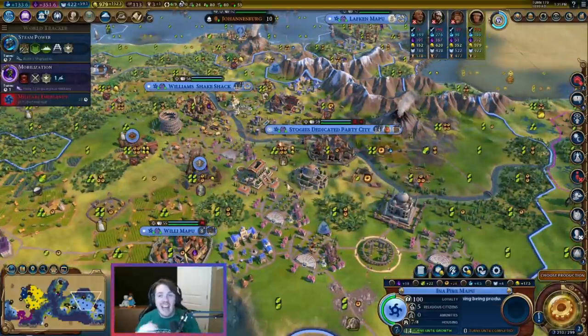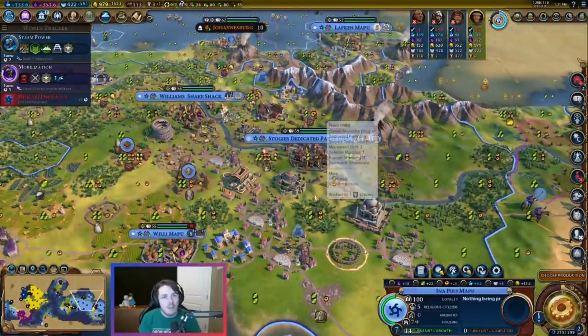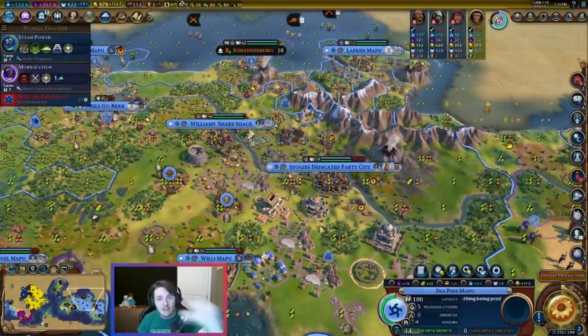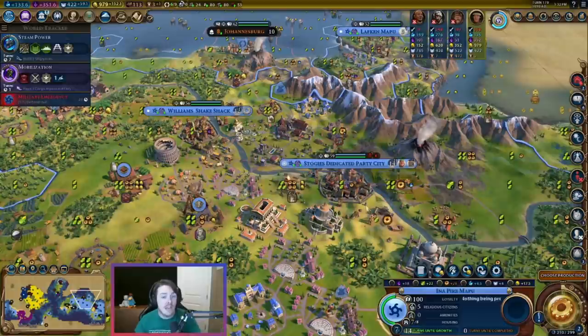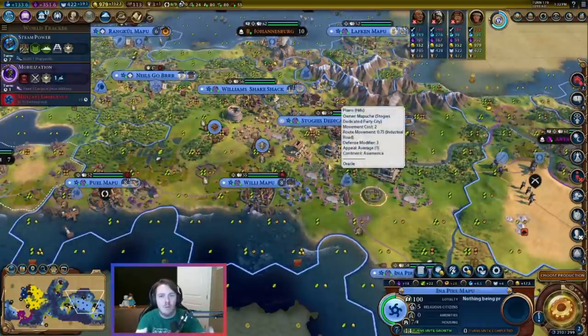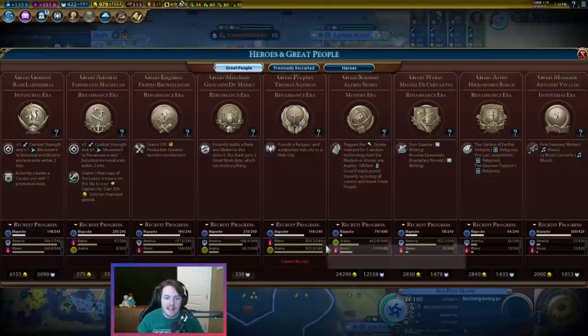Even better, the benefit keeps going as the game progresses. In your Oracle city, if you prioritize food and have a high population, you can put down lots of districts. You got your great general points early; now you put down a campus and you're getting great general points and great scientist points. Later you add a theater square and you're getting great writer points on top. When you put more districts down, it doesn't take the benefit away from what you've already put down — it just adds another two great person points to the mix. Two great person points means less and less as the game goes on, but two is still better than what the AI is getting.